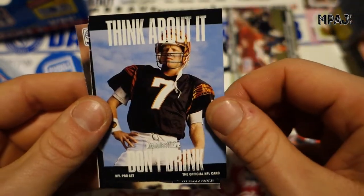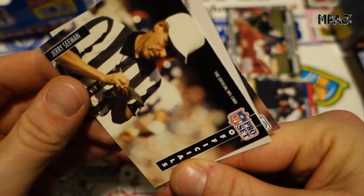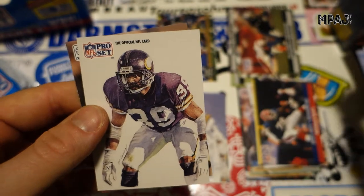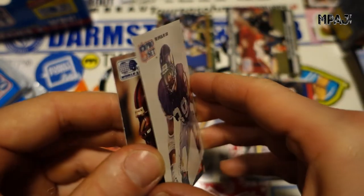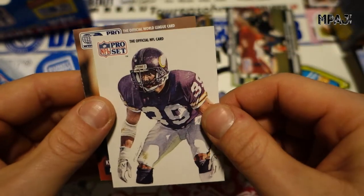Don't think about it, don't shrink — not a bad idea. Jerry Seaman — we got Dick, we got Seaman, what the heck is going on? And we got Carl Lee, quarterback for the Vikings.